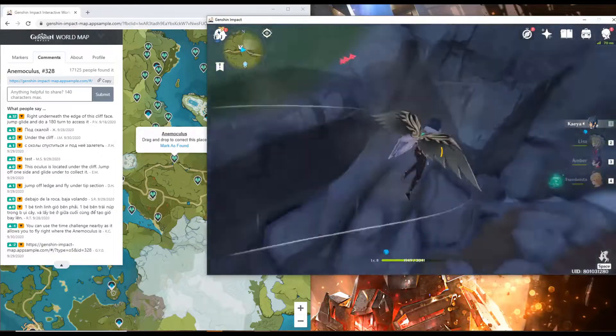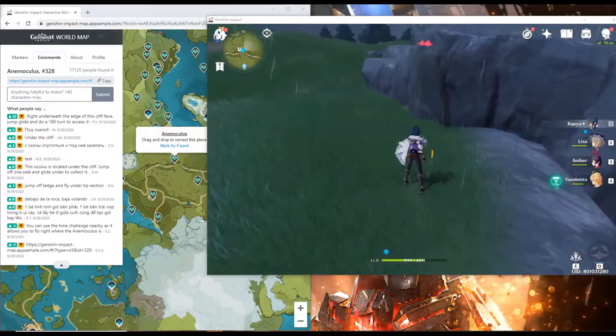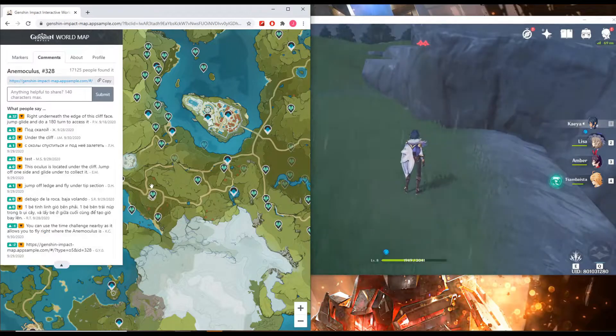Once you've found the specific item you were looking for, make sure to mark it as found, because some of these items don't exactly reappear each time. You have to manually mark it on the app — it doesn't automatically track what you've found.